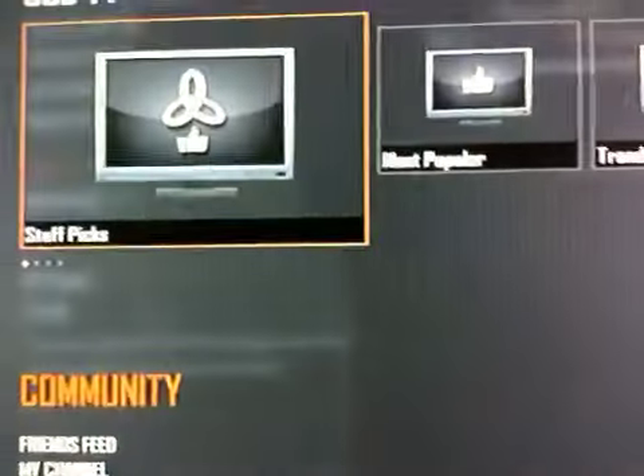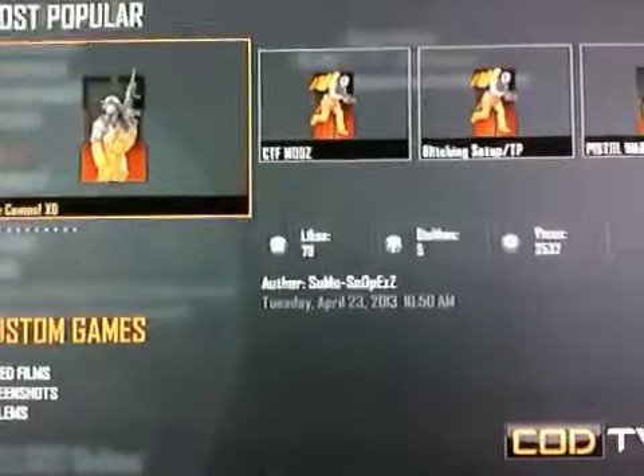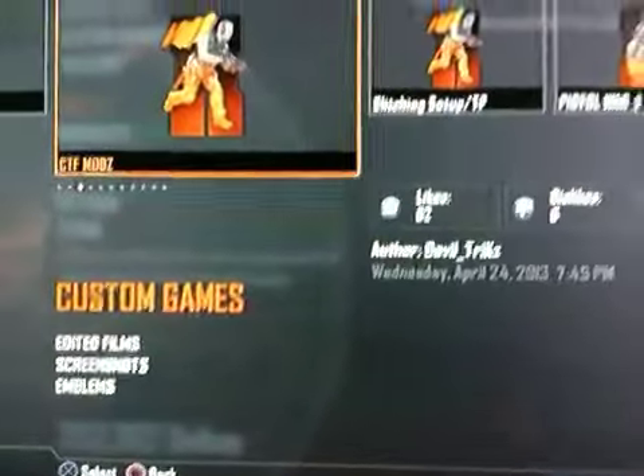What you're going to do is go to COD TV. Go to Community, go to Most Popular, go to Custom Films. There's going to be one that says CTF Mods. Go on there, click on it, press Yes. Start the match. Now, this goes mad fast — it goes 550 each thing. It goes really fast, it's kind of cool.